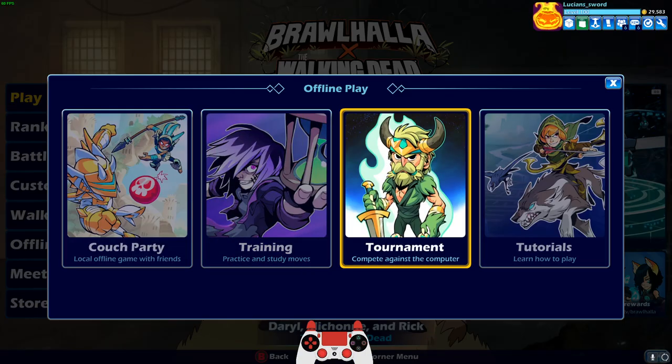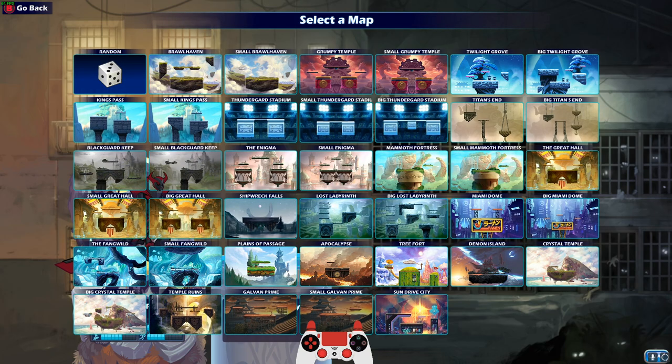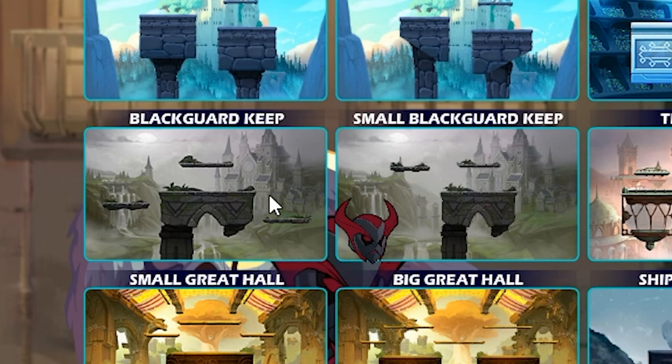Let me show you which map that's on. I'm gonna go into training so we can look at all the maps real quick. KO platform is going to be on Blackguard Keep — we got Blackguard Keep and small Blackguard Keep.